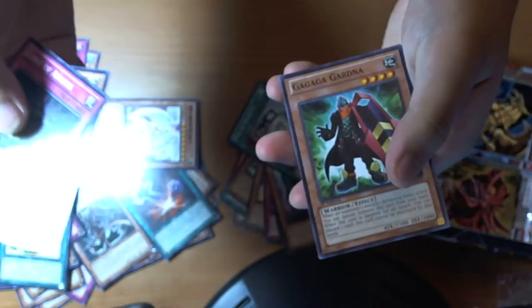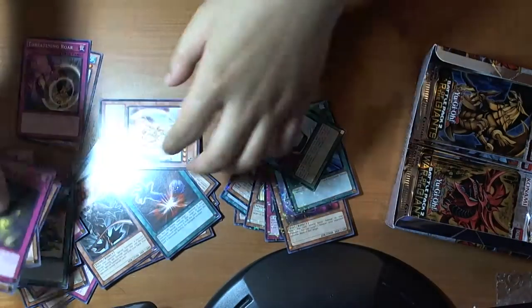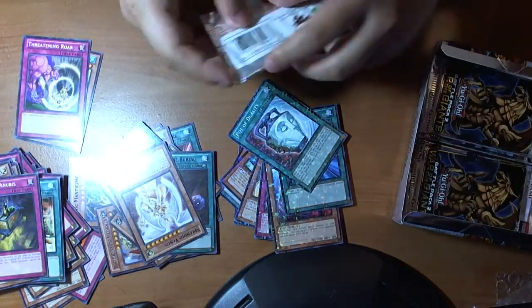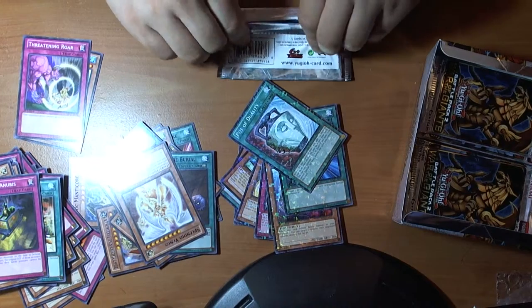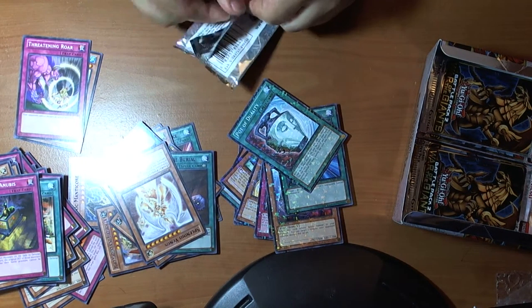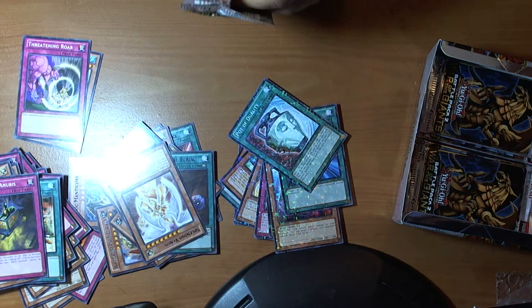36 packs — I've got a long way to go. First of the Anubis, Pot of Duality — so Mosaic Pot. Splendid Venus, another Herald, and the Gadget Guard — which I think was also from the Tins.